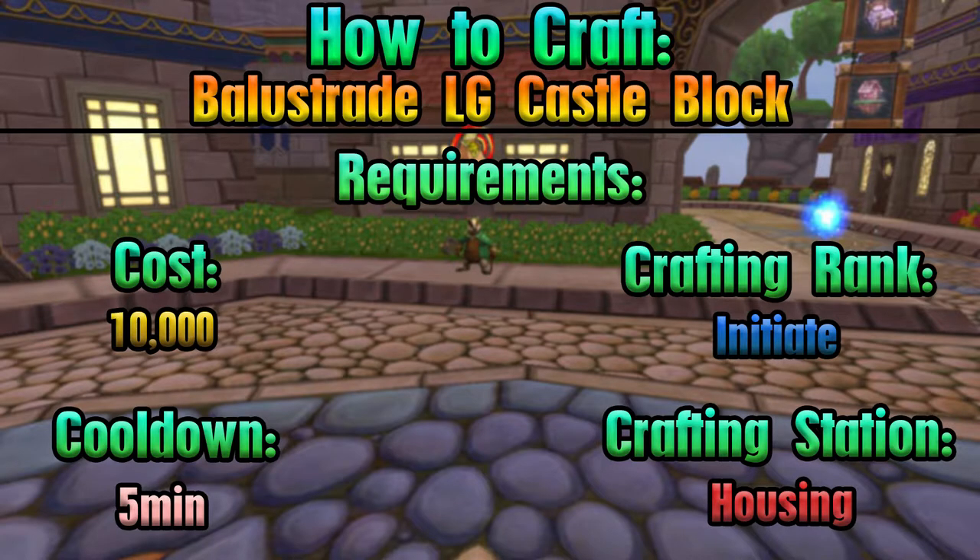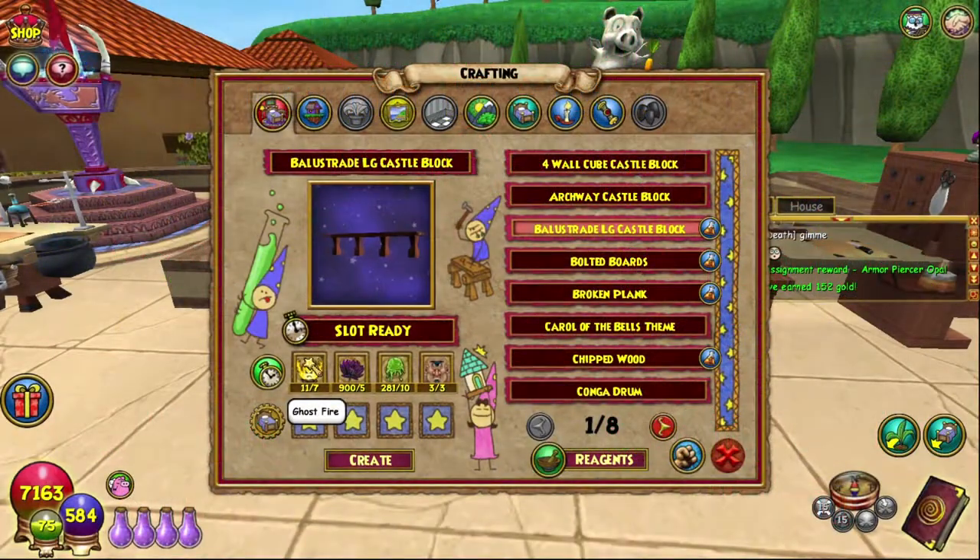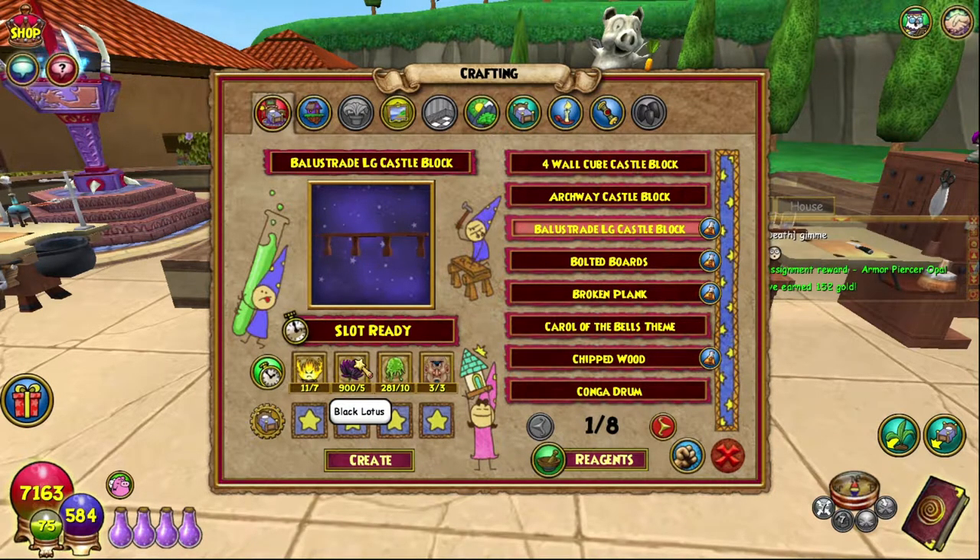And here it is. We need 7 Ghostfire, which you can get from any of the Reage Inventors around the world. I usually go to Celestia, Black Lotus — there's a video on that — but you can generally find it around Mushu, Griselheim, and all of those places.